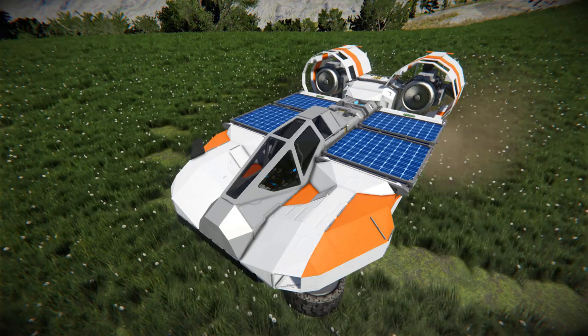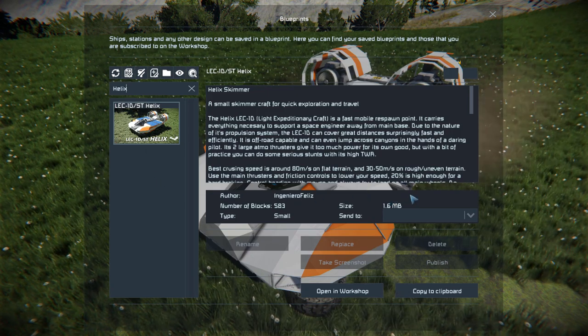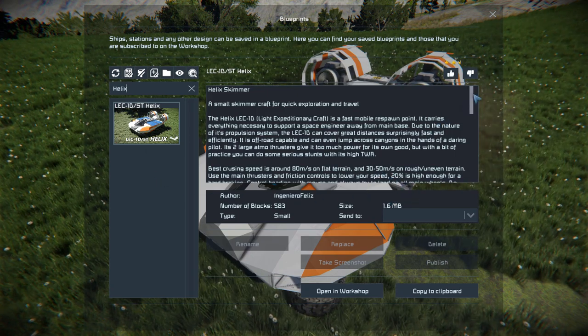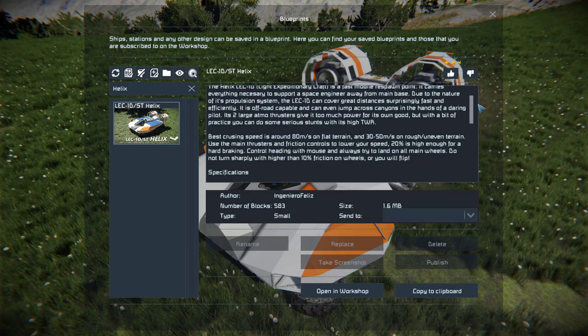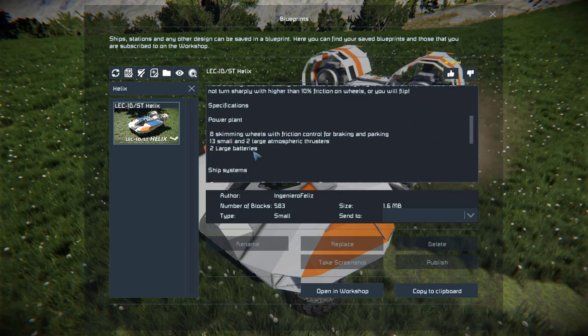Press F10 and find this in the spawn menu. The Helix is 583 small blocks, using none of the DLC packs. We also have a nice hover info panel about it, such as what you should and should not do, and of course all the important specifications showing what it has.